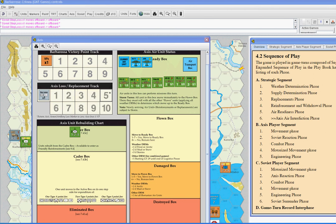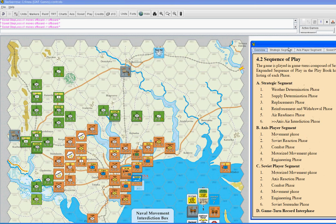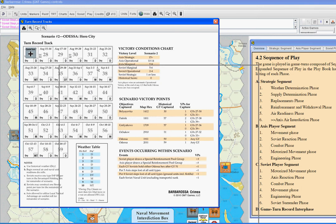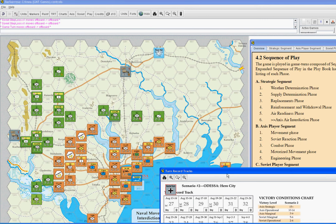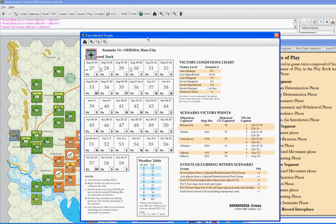There's also a button that says 'Play' — that's going to show you the sequence of play. To get things started, click the Play button on your toolbar, and we're going to start off with weather determination. Click the TRT button on your toolbar to open up the turn record track, and the game actually begins. The Axis player starts the initiative. For the first two turns, we're actually not going to roll for weather — there's a notation 'A' on turns 27 and 28, and the notes say to use historic weather, which is going to be dry. So the weather's dry, and I'm going to put a marker in there to show that.